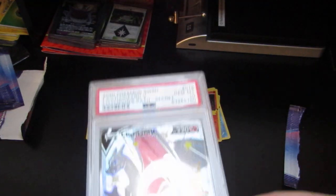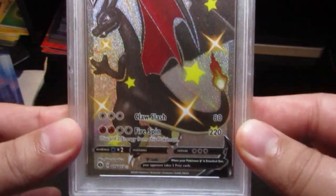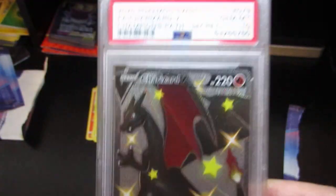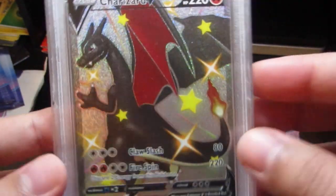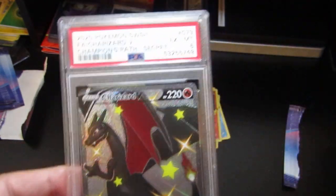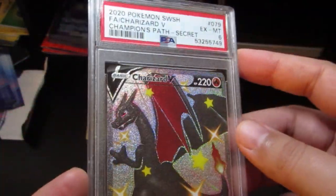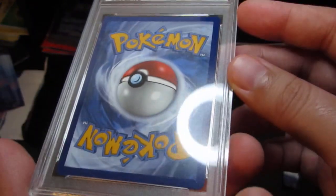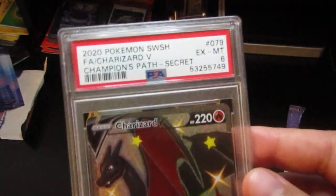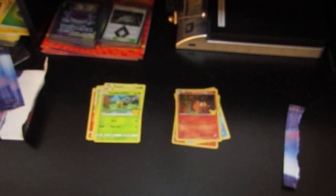If you remember, I had a submission earlier last year with two Champions Path Charizards and I sent in two more. Got another PSA 10 on one, and a PSA 10 on the next. Unfortunately, one of them got a PSA 6 — I don't see why it got a six, I don't remember any bend or crease on it. Really disappointing, but at least the other one got a ten — that's three PSA 10s so far.